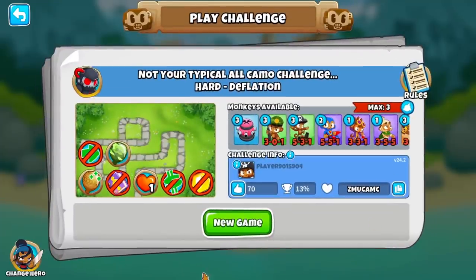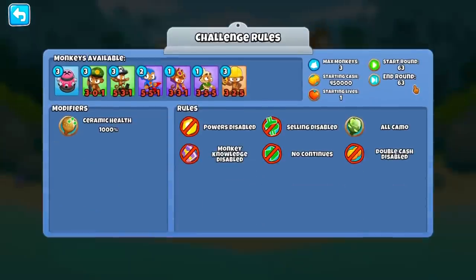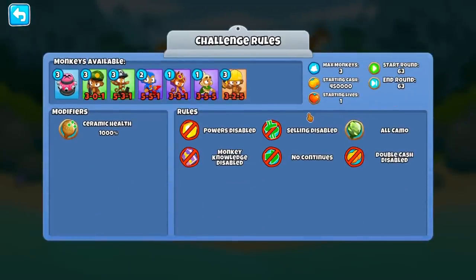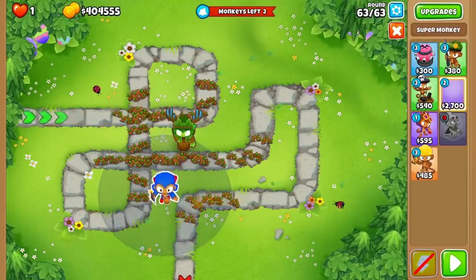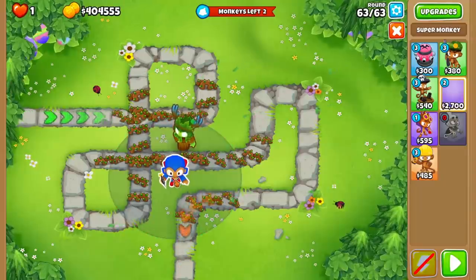I found this on the training page. Not your typical camo - sounds unoriginal, but I want to give it a shot because the towers are a little different. We have anti-bloon. The only camo I'm noticing right now is Spirit of the Forest, but there are leads and Spirit can't hit leads. Anti-bloon ability hits camo, and maybe temple - those are the two. The question is: do we even get the ability by the time the leads are out?